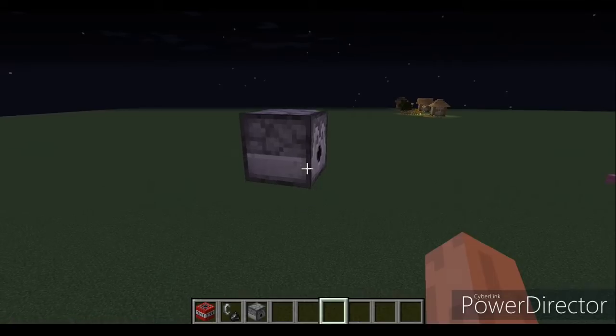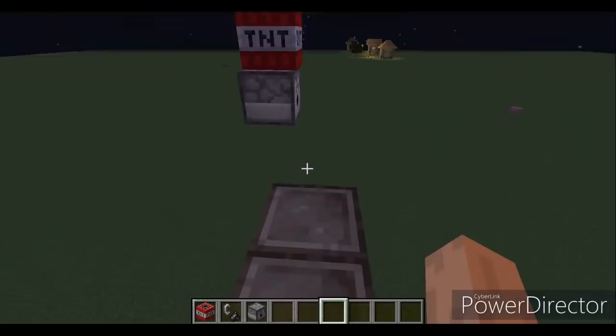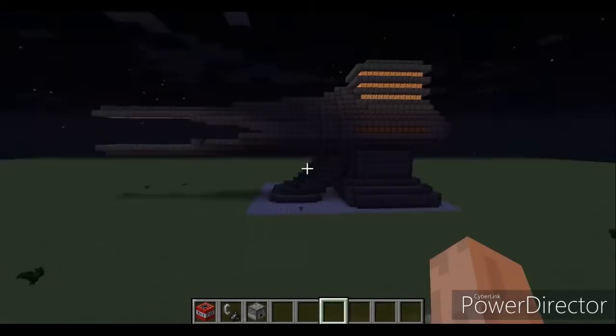Alright guys, welcome back to another video. Today I'm going to show you my TNT arrow launcher. You'll go ahead and place the TNT like this, light it, and then step back. Then you come up here, click this lever, and watch the machine launch your arrow.